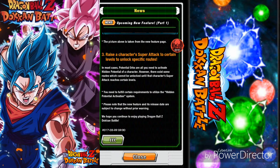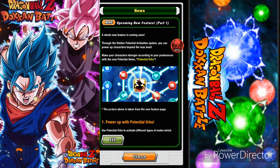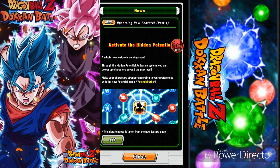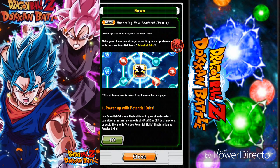Please note that the new feature and its release date are subject to change with prior warning. So that's part one of the news for the Hidden Potential Activation system — about damn time. So many people have been waiting for this to come to global, and I certainly have. My videos are going to be amazing when I pull Gogeta and when I pull Super Saiyan Blue Kaioken.